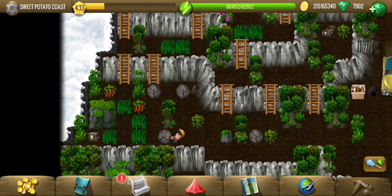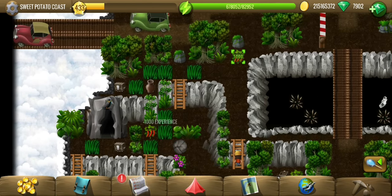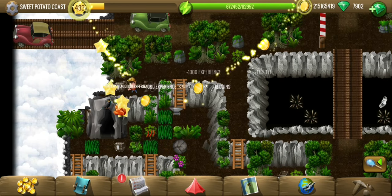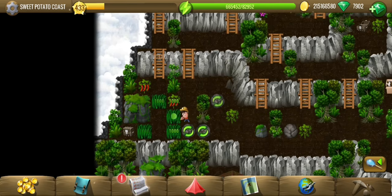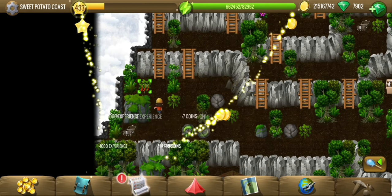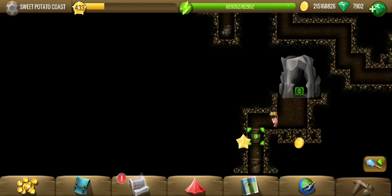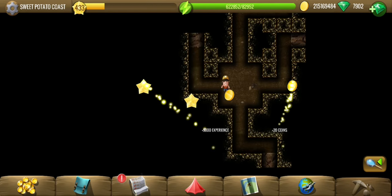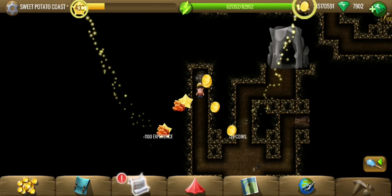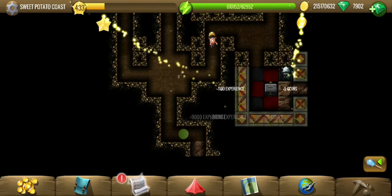We can't go anywhere from this side. Let's climb up the stairs and climb down again. Looks like we have another cave, probably with some more puzzles, before we reach the end of the village where we are supposed to go to find sweet potatoes. Okay, wrong path — this looks like the correct one, so I am going to explore the wrong one first.